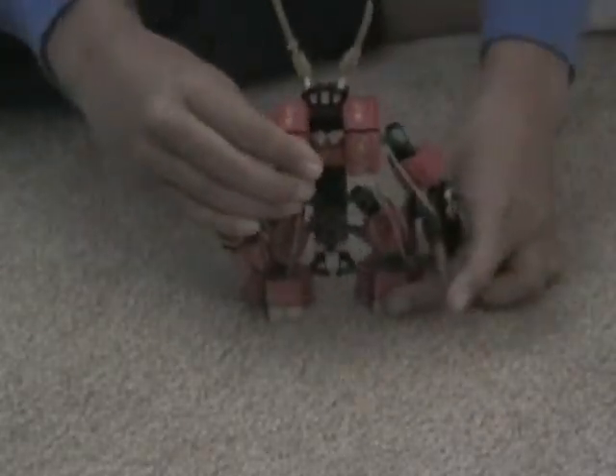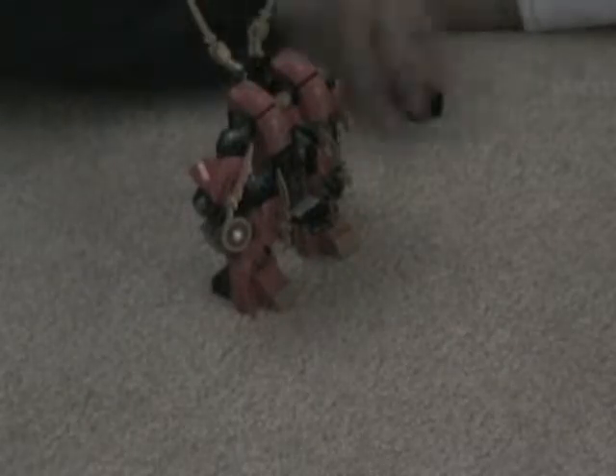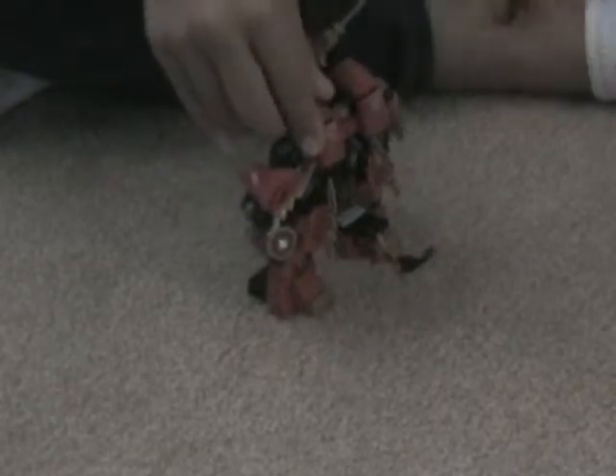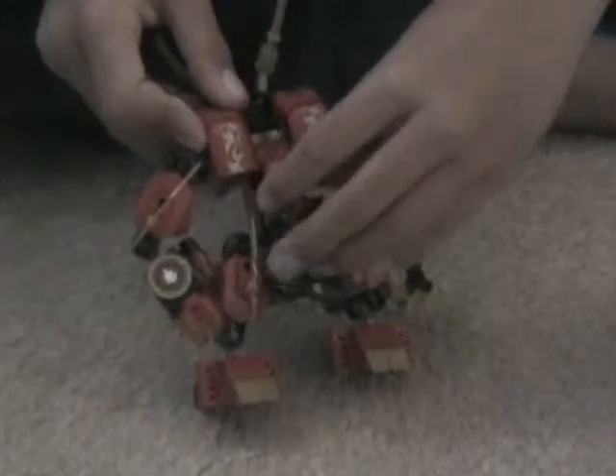I'm going to show you what it looks like when Kai is in there and when the stone warrior — I mean, when Kai's Fire Mech is holding the stone warrior. You just connect him to these brown studs on the back of his legs. You see there's like studs where there's places where the studs can fit in, so you fit it in those four brown studs, and then he's stuck there — not falling off.